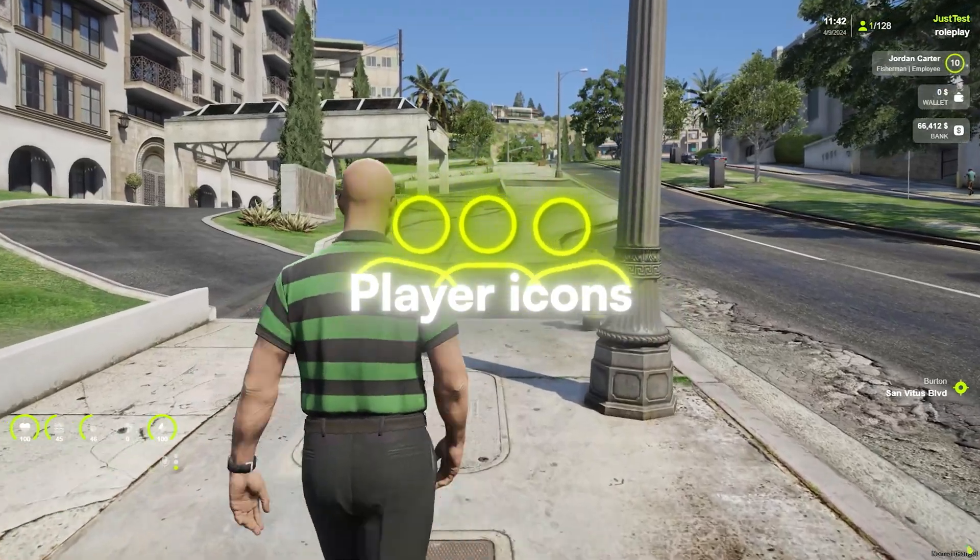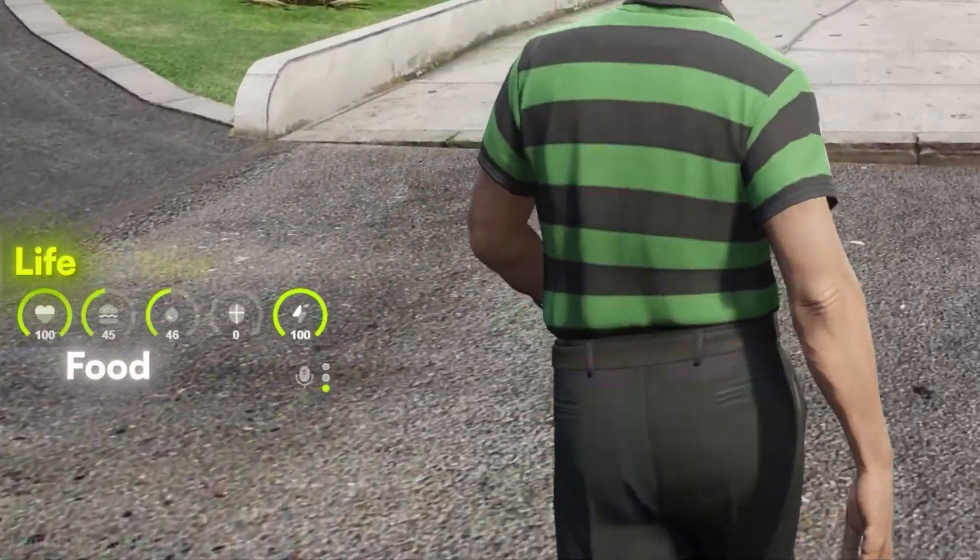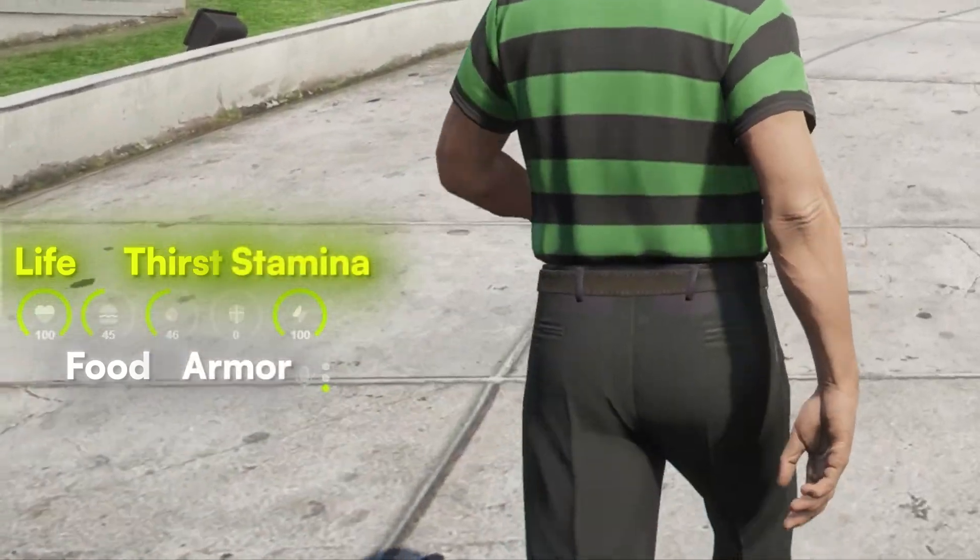The first thing we want to introduce you to is the player icons. Bars such as Life, Food, Thirst, Armor, and Stamina appear in the lower left corner.